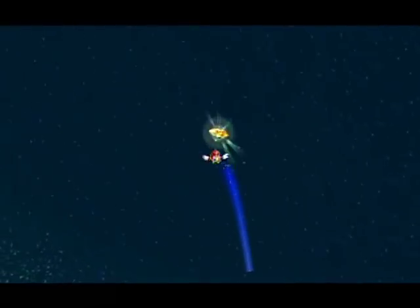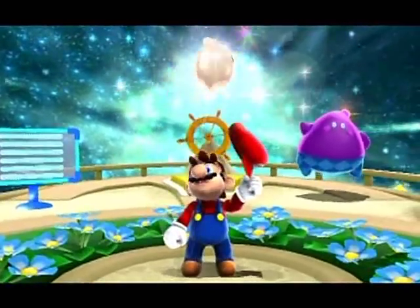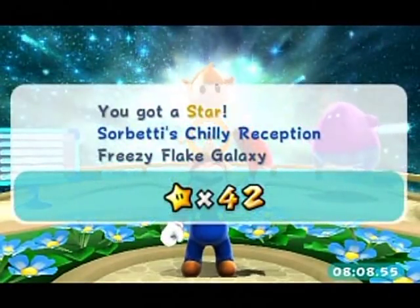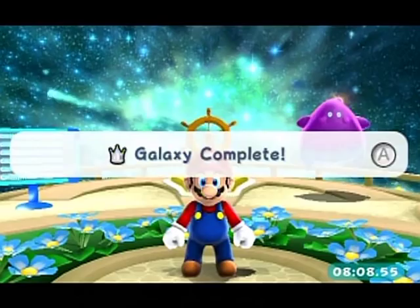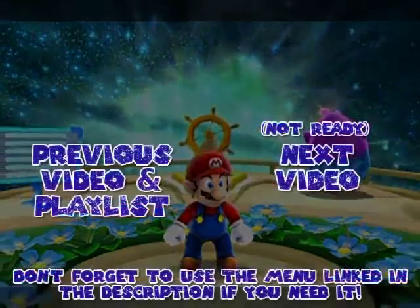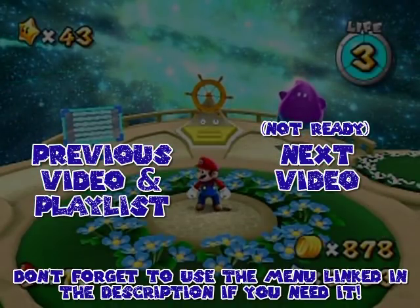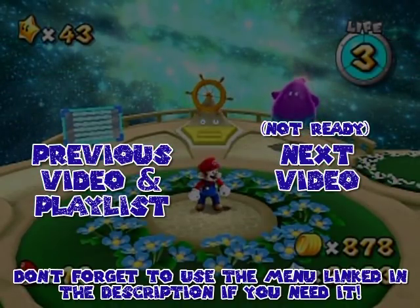I got a lot of messing around on this pirate ice, I've gotta tell you. So I think I'm gonna collect the star and end off the part. I'll probably go ahead and start off the next part by going and grabbing that Prankster comet star, and then go along that path to continue on our trek to 100% completion. So I'm gonna end off the part here — I hope you enjoyed and I'll see you in the next part.